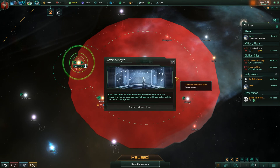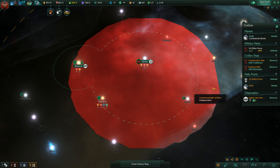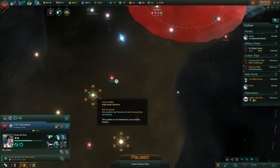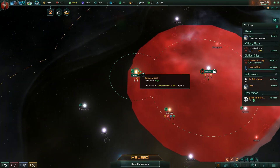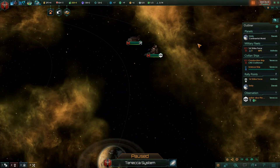Construction complete, system survey complete. Scans from the CNS Wanderer have revealed no traces of the Hyacinth in the Tenneka system — perhaps we'll have better luck in one of the other systems. We're going to send the science ship out to survey one of those other event systems. Now we have an observation post — if we go over here, we've built the observation post and have some options.